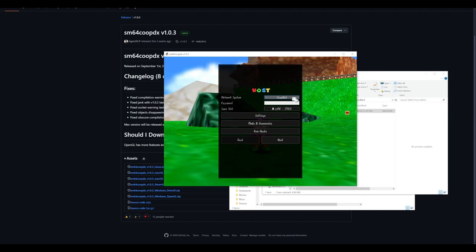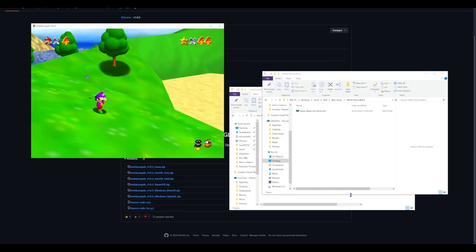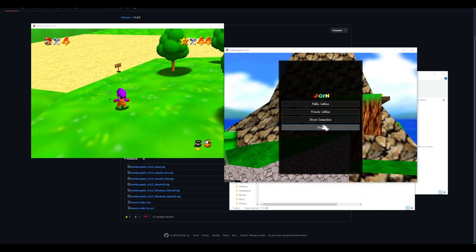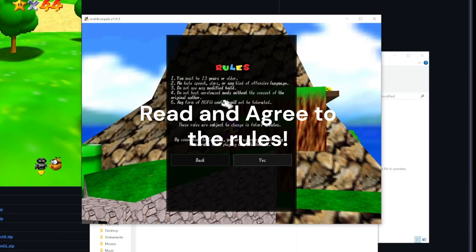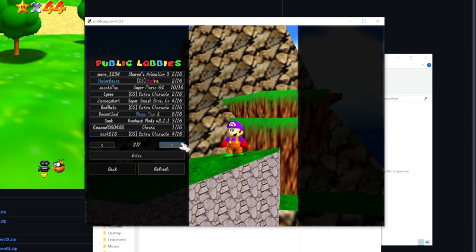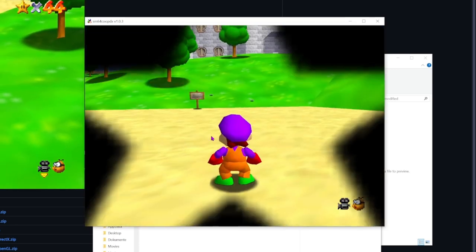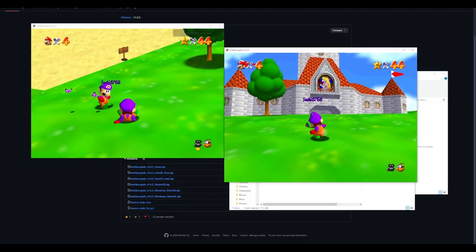I choose Co-op Net, I can host, and there I've hosted it. To join, if I want to join I'll press 'Join Public Lobbies,' agree to those rules, and look — I can see all of these lobbies. I find mine, click join, and I just joined myself. Look at that!